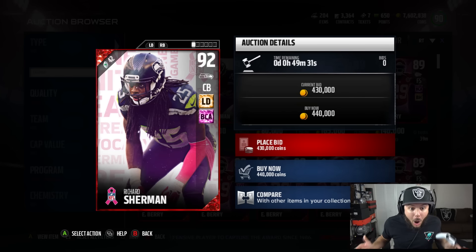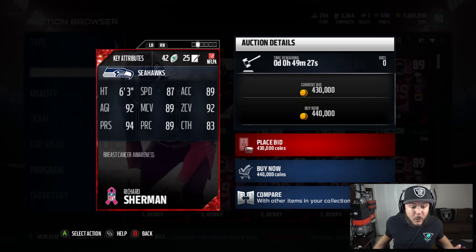People have already completed the entire set. 92 overall Richard Sherman for the defensive master — 87 speed, 89 acceleration, 83 catching, 92 zone, and 94 press. That's insane.